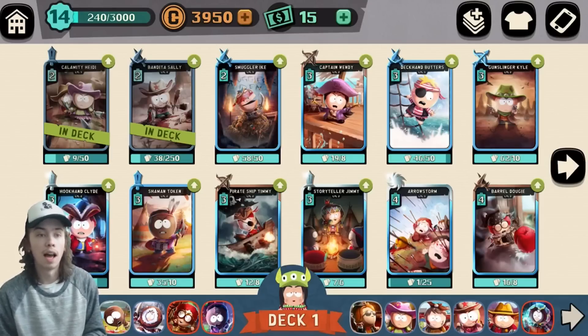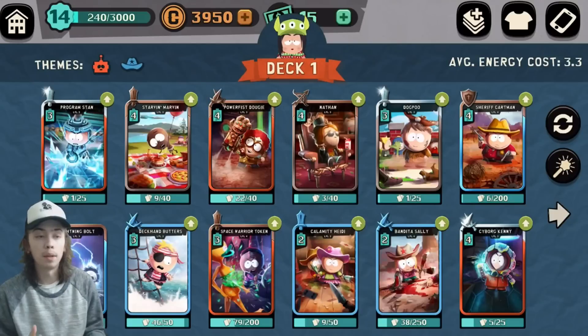They're not the highest level, so maybe if they're a little bit higher level one would be better than the other, but we're gonna test them all out and see which ones are the most effective. I put Deckhand Butters in my original deck — my original deck is definitely my best and helps me win the most. So if I use another Butters in a different deck, I don't know if I'll win as many times, but we can still see if the Butters is a good card.